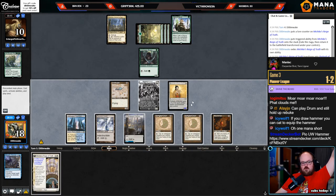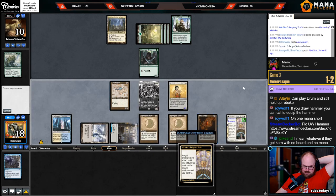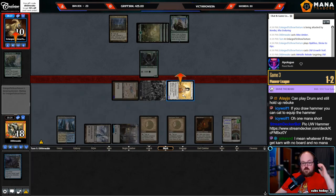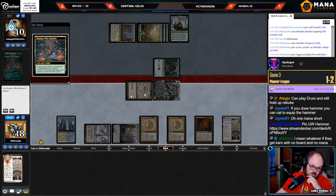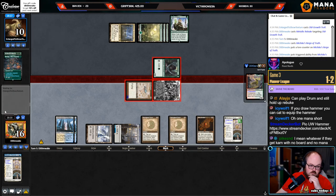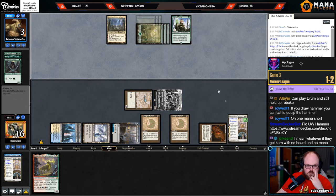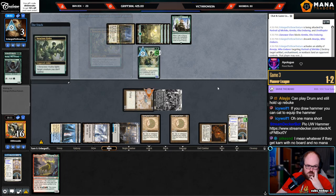Now if I draw a Hammer I can go Hammer — that's pretty good. Good draw step. Now they die, right? They're gonna — because they can have a Seiju. They do have a Seiju. Whatever — if they get Karn with no board and no mana at this point it probably doesn't matter. Now I can pick up Gigantho. I wonder why they didn't just go to one there and keep the Elf — now they just don't have any outs. I guess they could draw another Baseju, or Voracious Hydra fight the thopter and then chump block.